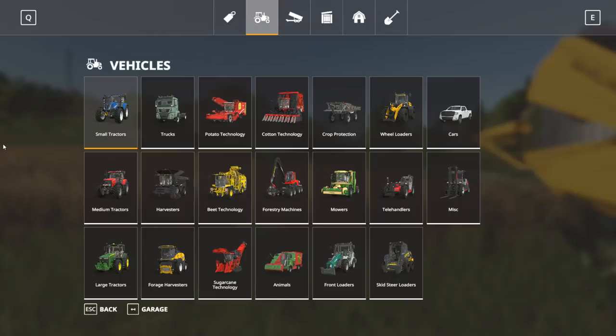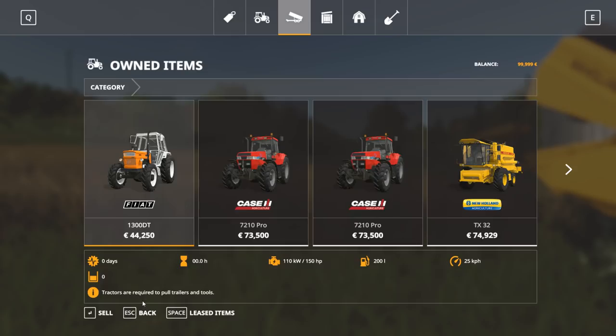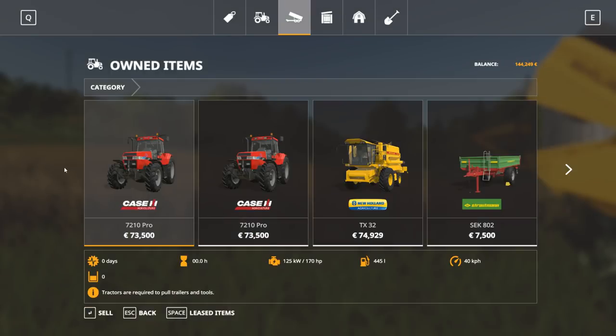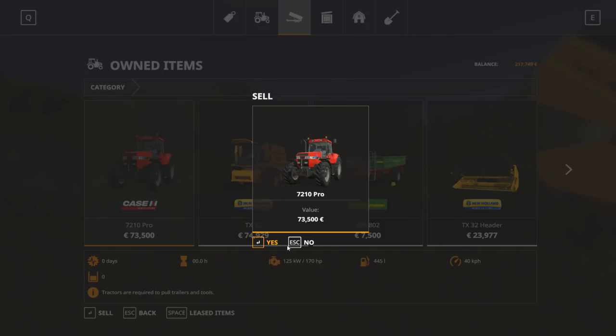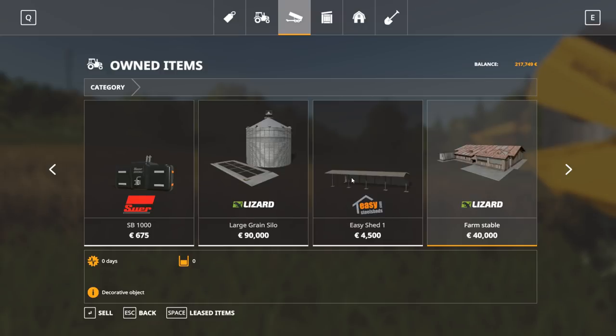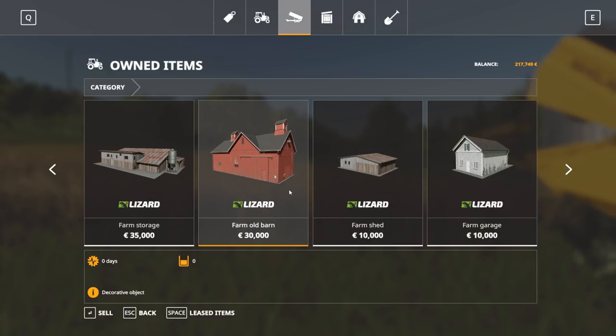Before we crash a horse into a train, let's go ahead and sell all of our stuff, because we need to sell some things to be able to buy a horse — to be able to buy something. So we're gonna sell everything. Actually, no — we need one tractor just in case we do want to continue farming after we've crashed a horse into a train. We don't actually need all of these other things.